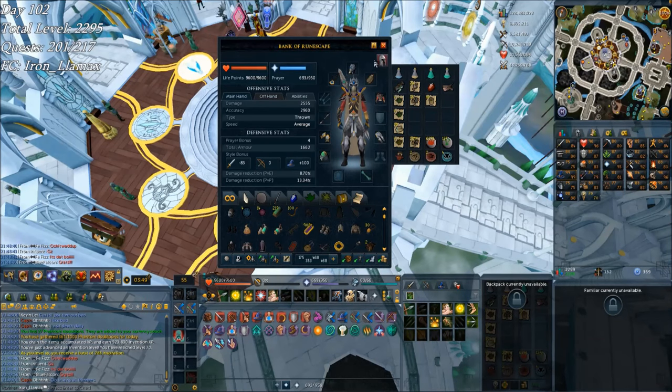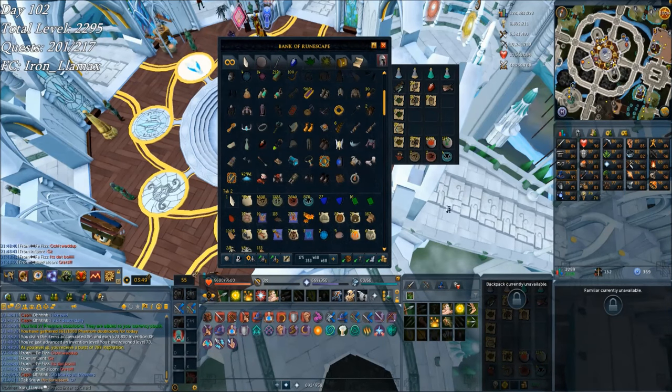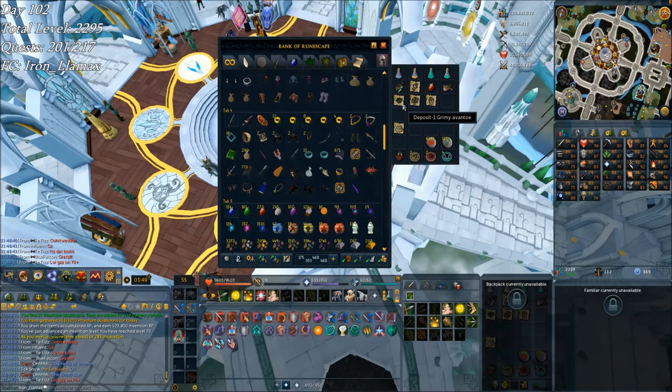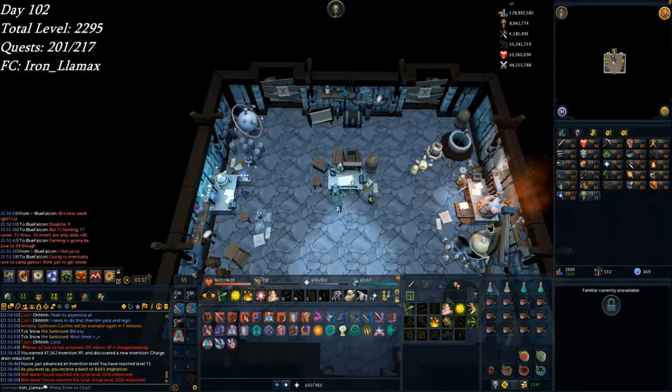I'm going to start disassembling again, especially since I've got plenty of cash and the cash stack is building up — it effectively doubles your invention XP rate. So that's pretty good. Right after that, total level 2300, because I got Invention 71 from discovering something.